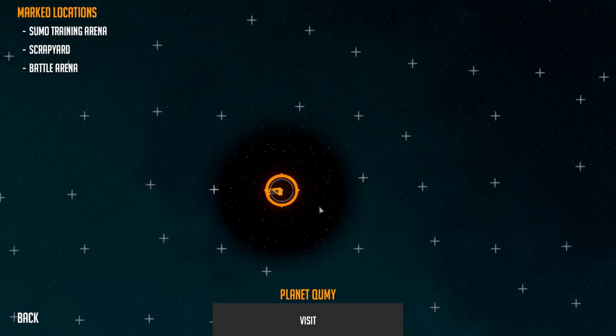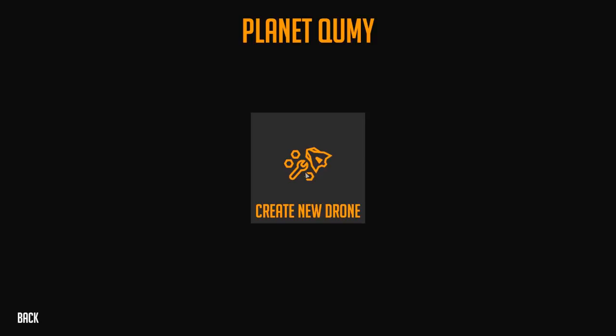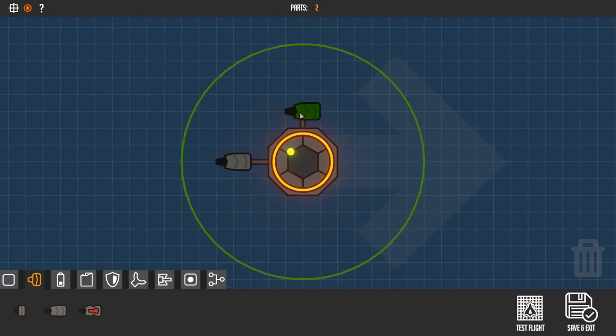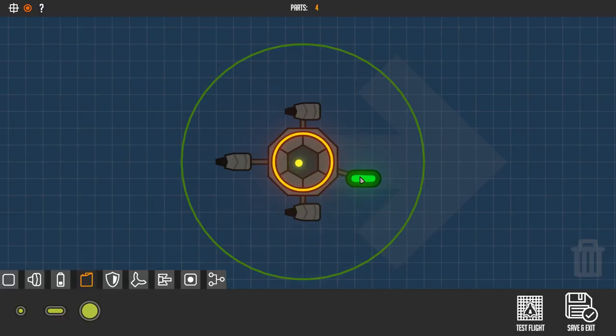Now we want to send a drone there, so we actually have to create one. Here is the core of our drone — this is where we will attach all our parts. First off, we want to add some thrusters, so we attach them to our drone. You can see that they are automatically assigned a keyboard input, so we will add another and another. But in order for our drone to fly we will also need some fuel tanks, so we'll attach them as well. You can turn them with your mouse wheel.